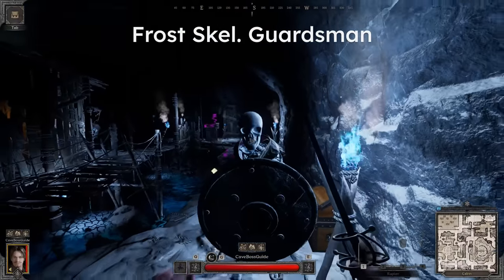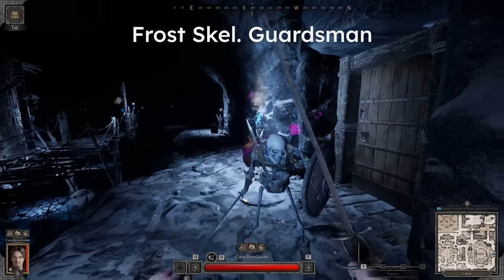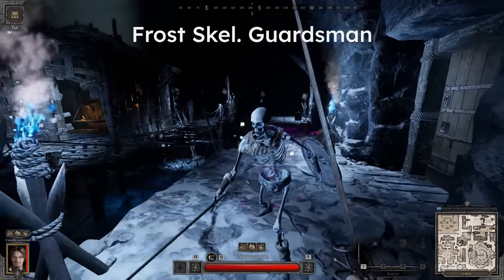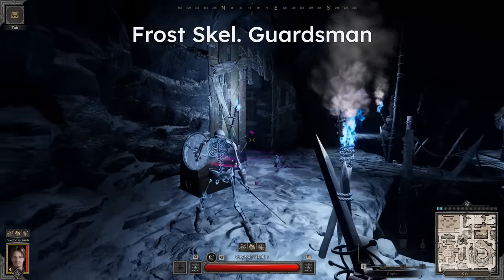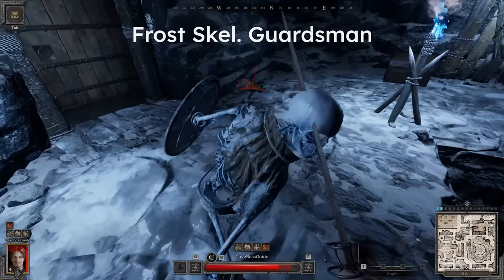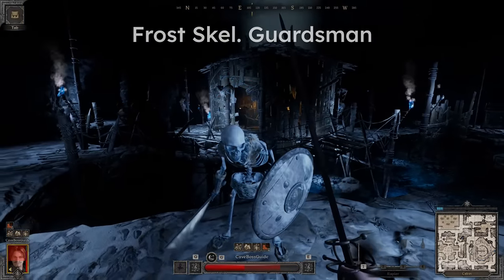Next, we have the Frost Skeleton Guardsman, which is essentially the same as the Skeleton Footman but without the slash attack. Instead, it has a charged lunge stab. This move is actually much easier to dodge by sidestepping closely, since it doesn't really have much tracking. Another unique feature is that when this skeleton blocks an attack, it will immediately return a shield bash. But if that triggers, just move a little bit backwards and you'll evade it.